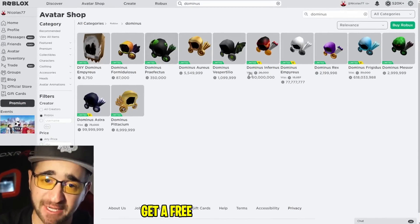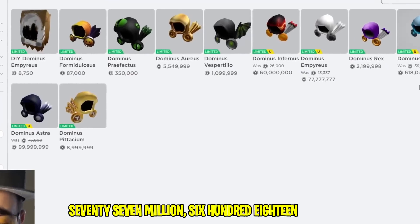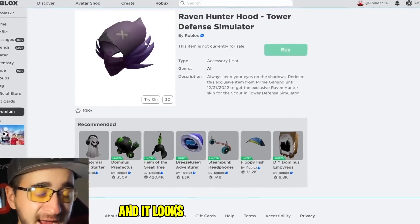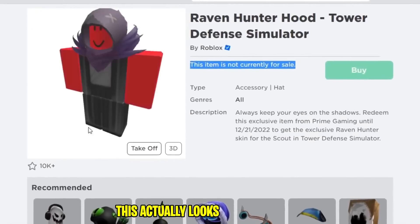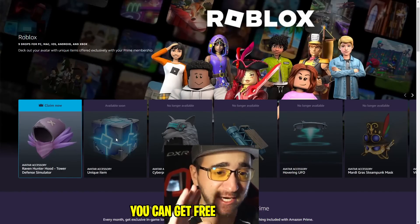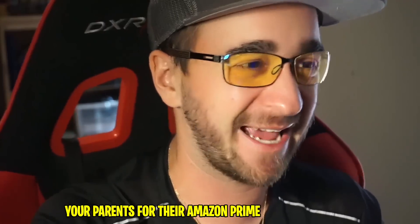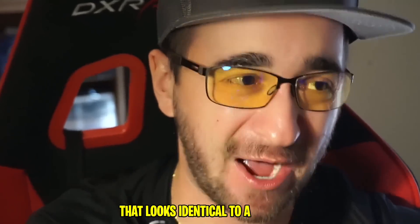Have you ever wanted to get a free Roblox dominus? In the avatar shop they range from 350,000 to 618 million Robux - I can't imagine anyone can afford that. But as of yesterday you can get a dominus for free. This is the Raven Hunter Hood and it looks identical to a dominus, though it's currently off sale. If your parents have Amazon Prime, you can get free Roblox items. I have Amazon Prime so I can claim this right now for literally free. I hit 'claim now,' sign into Amazon, and I get a free Roblox item that looks identical to a dominus - myth confirmed.